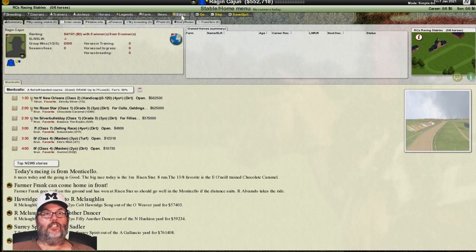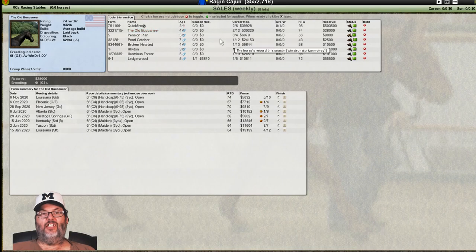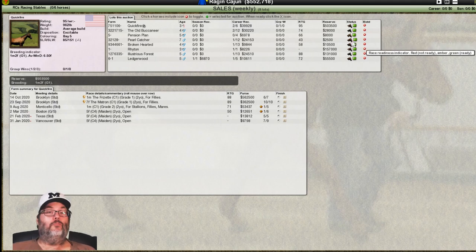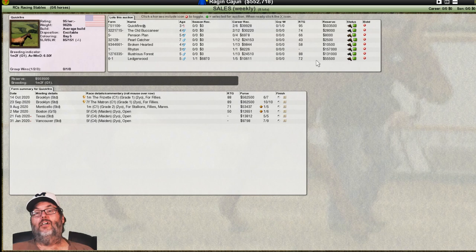Let's hit the weekly sales and there we are. You see the yellow dot? That's a weekly sale. We're going to click on that and we can see a list of eight horses — ratings anywhere from zero all the way up to 95, and there's only one female. She's three years old with a reserve of $503,000 — I'm not interested. I don't want to bid on any of these horses. You could buy one and try to flip it, but odds are you can't buy and sell and make money.